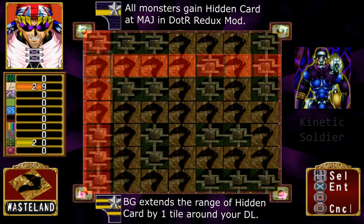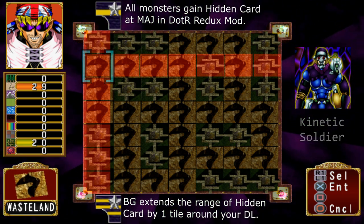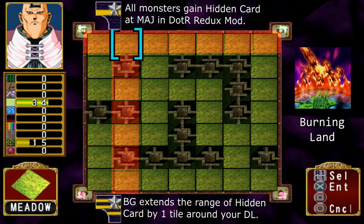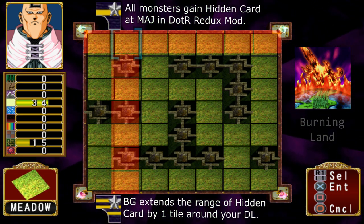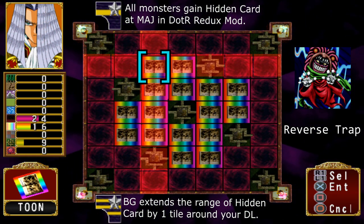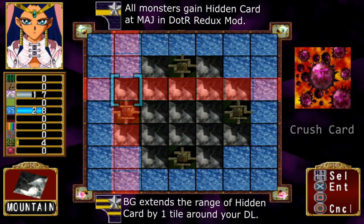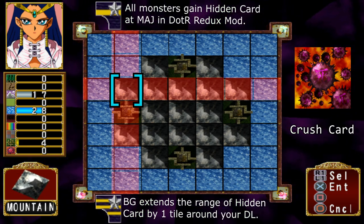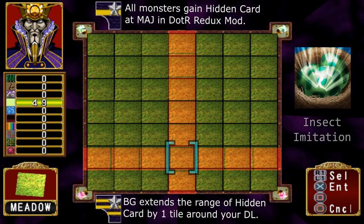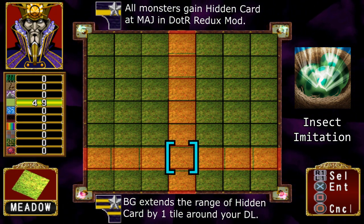If you're looking for any particularly rare cards that aren't in this video, you might want to check out the old three-in-a-row video I did for the Duelists of the Roses Redux mod, which contains a list of all the bonus cards you get through the graveyard slots. Otherwise, if you can't find the card you're looking for through these methods or the graveyard slots from an enemy, then use reincarnation for those cards. Don't forget to check the description for relevant links including the music used.